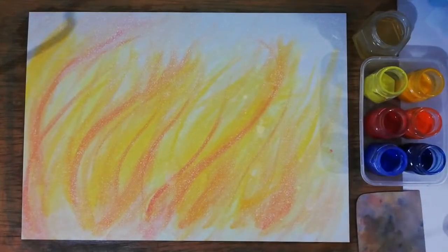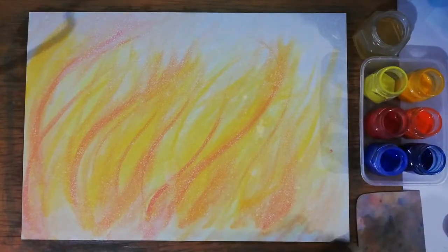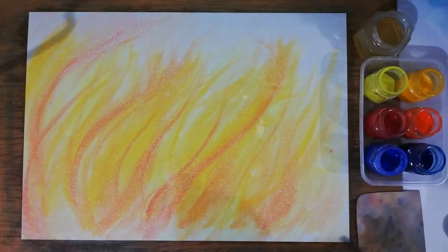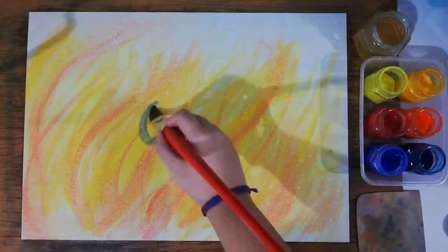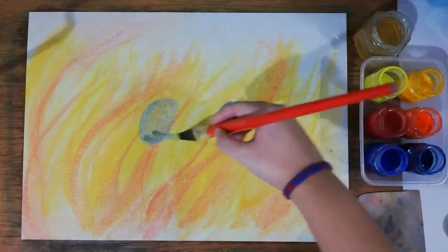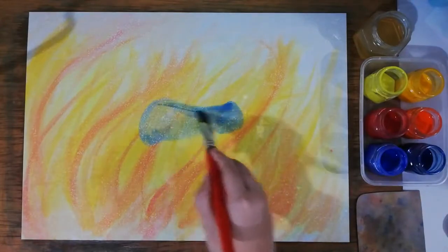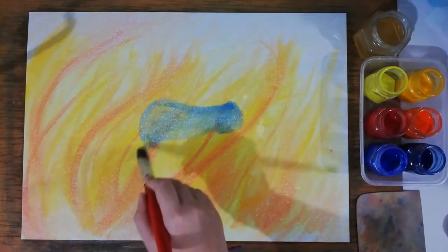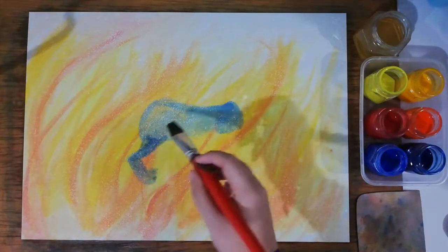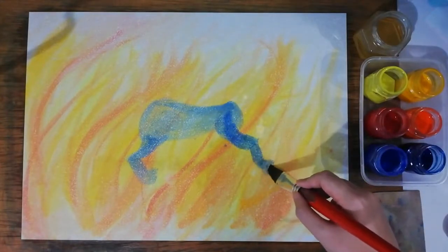After you are finished with the flames, clean your brush. We are going to start making the horse by drawing two oblongs — one bigger, one smaller — going towards the left. The bigger one is the chest and the smaller one is the hip. Connect both of them with curved lines and add the legs.